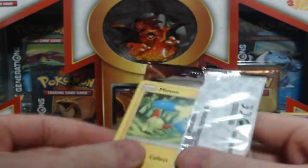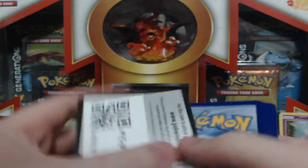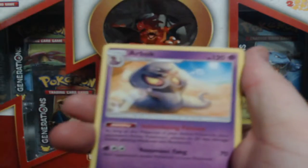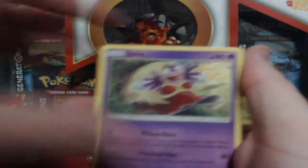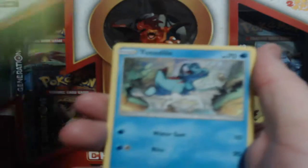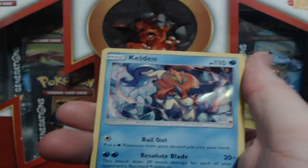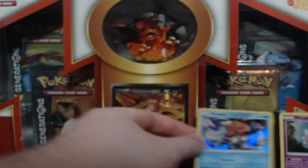Let's crack them open and see what we get. Alright guys, there is your code — now let's go four from the back. Nice little energy card there. Electrode, Floatzel, Floatzel, Arbok, Minun, Jynx, Ivysaur, Shroomish, Totodile, Totodile, Liepard, and a Keldeo. Not bad, that is not bad.